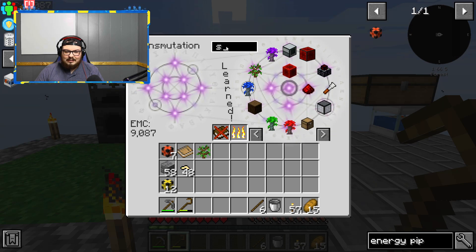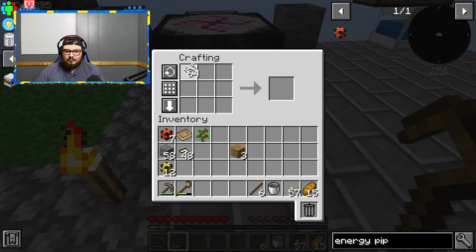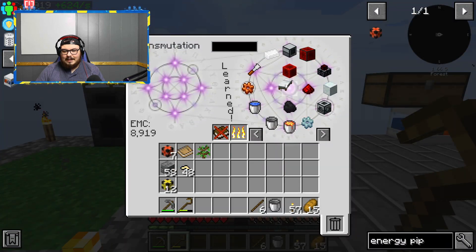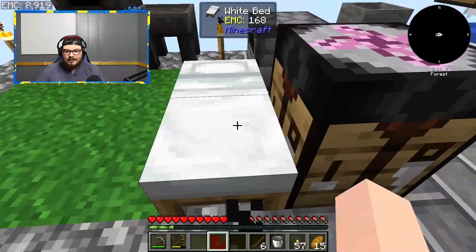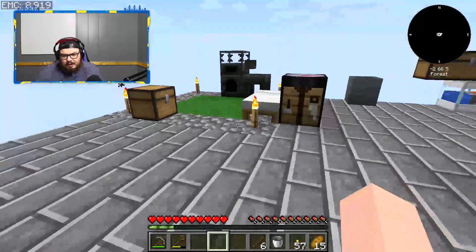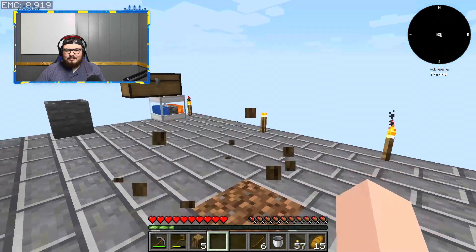Look how much string we have - we have so much string, and this all has EMC values so we can throw that in there. I do want some string back and some planks. So now we can go ahead and make wool like so. We can also craft a bed now - we now have a bed, go ahead and learn that, and we can place our bed there. Now when nighttime comes we can sleep. I should break down these logs so I don't run into them.